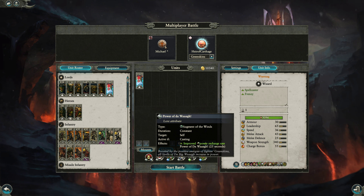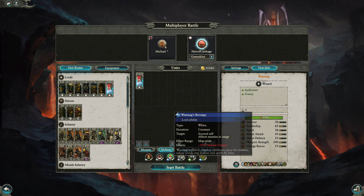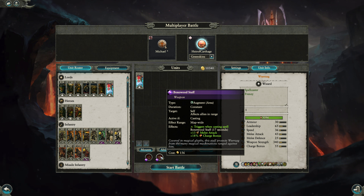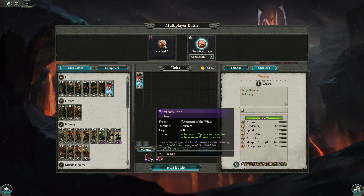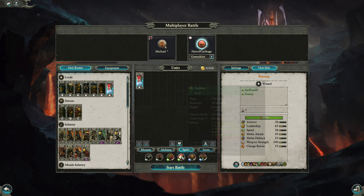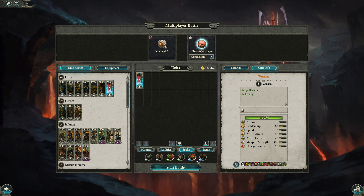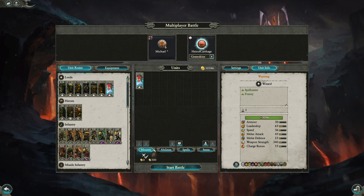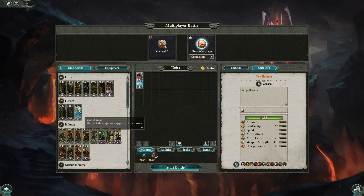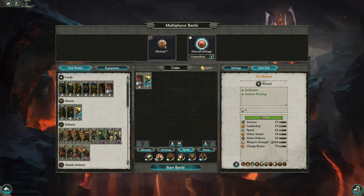We're going to have a little fun here. Let's get Wurzag. I'm probably going to put him on his boar. I'm going to do a sin here and put him on his boar. I know it means he can't be dancing, but... War boar. Power recharge.